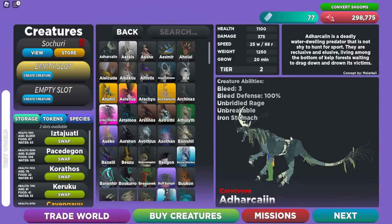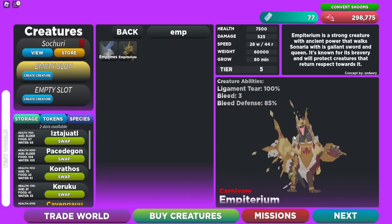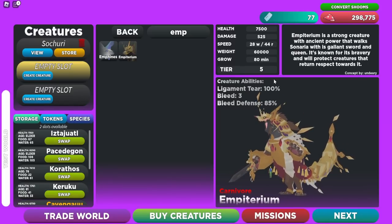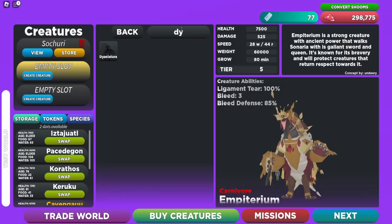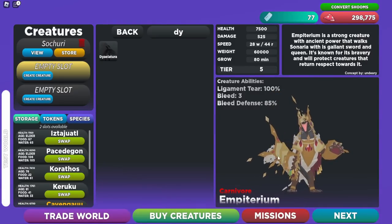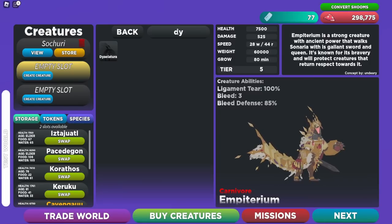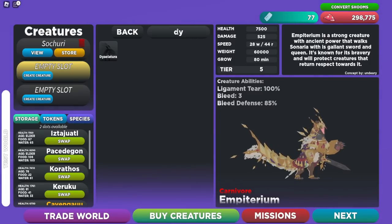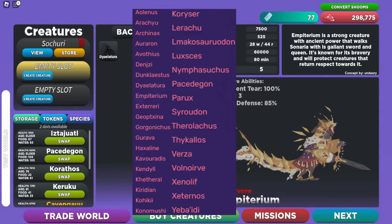The best creatures for ligament tear are the amphiterium — the king creature — which has a 100% ligament tear rate, and also the day alertra. I don't have the day alertra yet, so in this video we'll be using the amphiterium. If you don't have either, there are other creatures with ligament tear — I'll put an image on screen showing all of them.